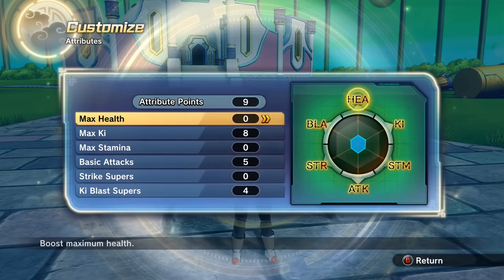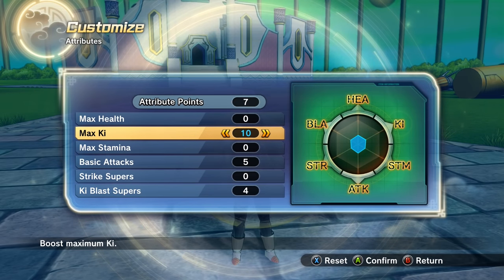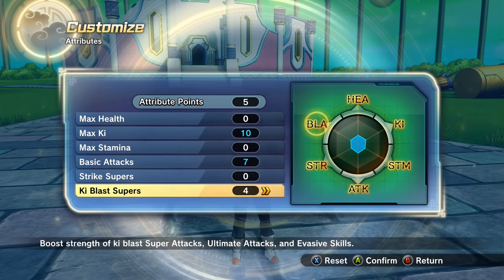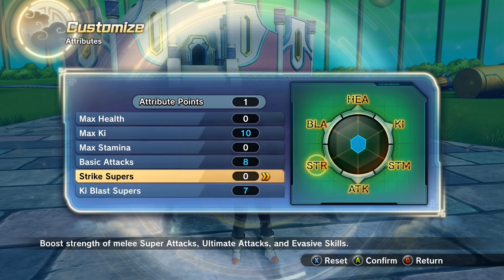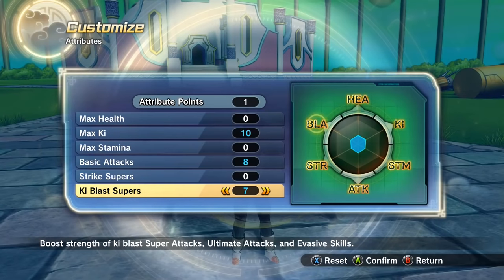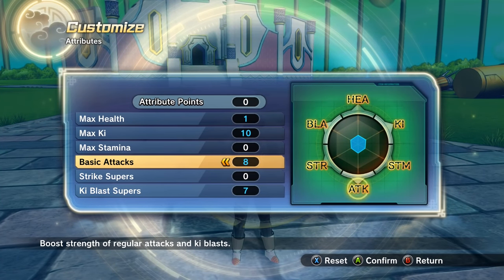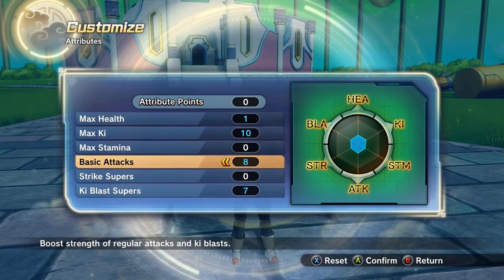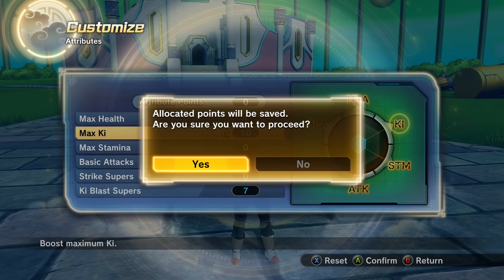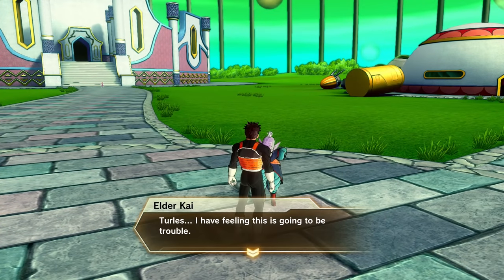I need to boost the attribute points. We got nine points — put ten on ki, I think that puts us at five ki bars. Basic attacks — let's put those up. I'm big on basic attacks, big on ki blast supers. Let's put one on health too. I use basic attacks more than anything else, so I'm gonna try to get that up to a hundred. Max health — I feel like we're doing pretty well on health so far. We'll add more to health and stamina eventually.